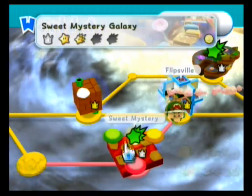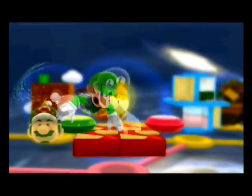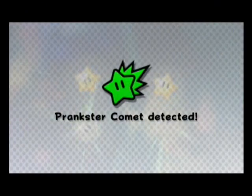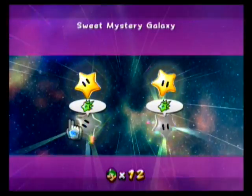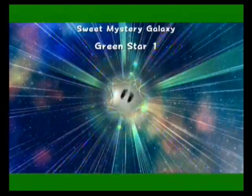We completed Chompworks — where the Chomps are made of gold and you have to spring into action. We're going to go to Sweet Mystery Galaxy, and I believe these ones are actually placed kind of funny. Like, spots where you're going to be like, you've got to be kidding me. But they're both in the same one, so that kind of helps. Shortcut tactics. Mwahaha.